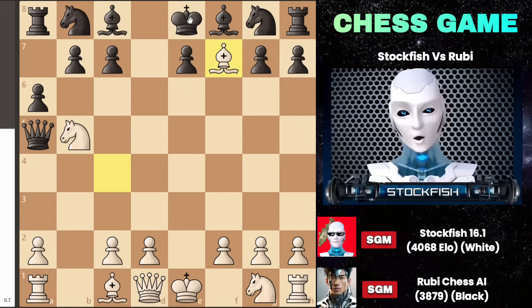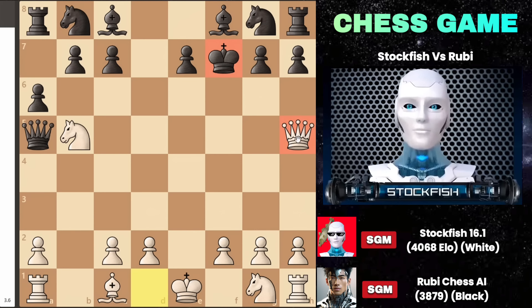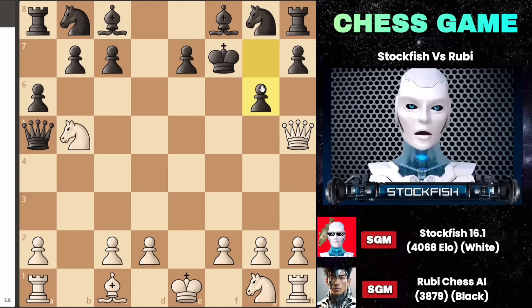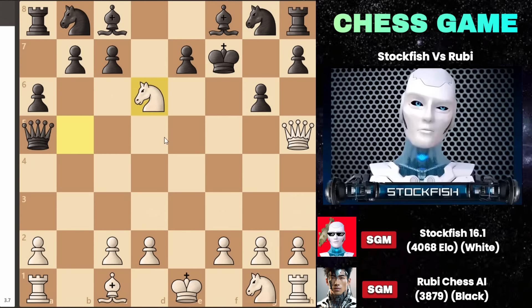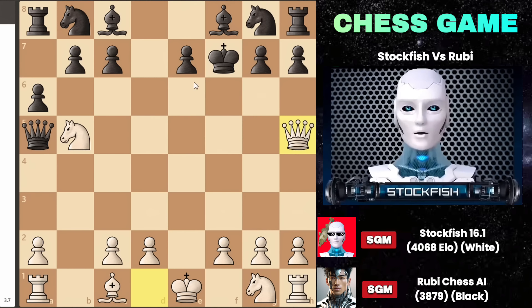If black doesn't take the bishop and simply moves the king to d8, it leaves the pieces undeveloped and unable to castle. If black captures the bishop on f7, queen to h5 check becomes dangerous. After g6, I can play knight to d6, threatening both the queen and king. Even if black moves the king to e6 or f6, I can check with the knight on d4 or bishop to b2, leading to a lost queen on a5.